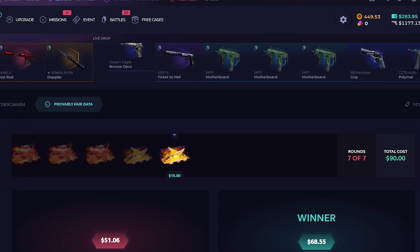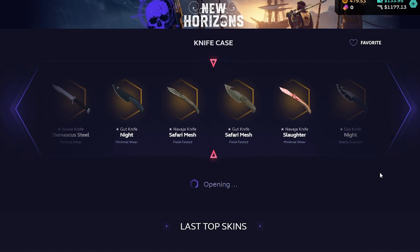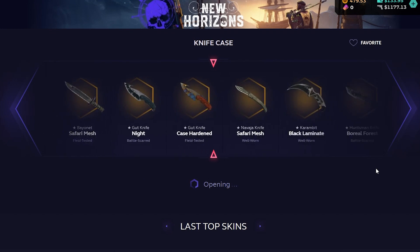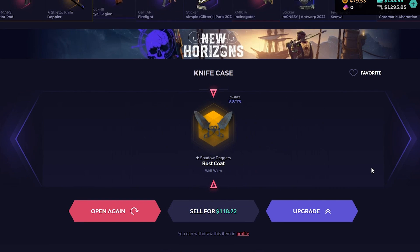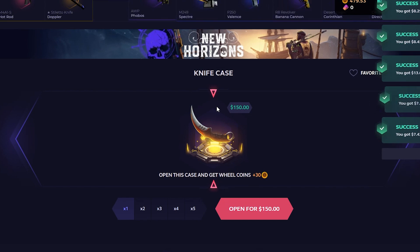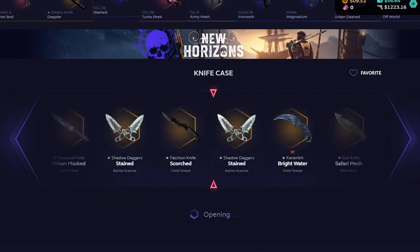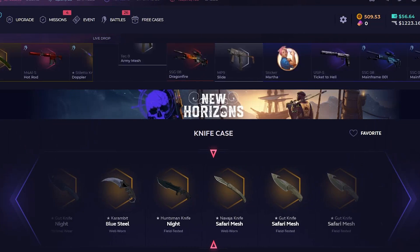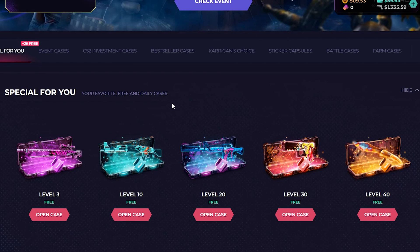We're going on to something different. We have doubled up our money so we could be a bit risky — we're gonna do a knife case. If you ever unbox a 900 knife, just take the money and run. Otherwise you end up with shadow daggers rust coat — 118, isn't that bad. We could do one more of these knife cases. It's 150 bucks. Give me another stiletto doppler — we'll take that. Okay, 112 is trade-upable, but let's open some small cases.